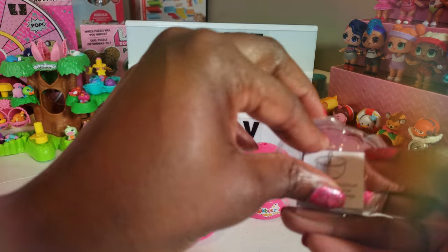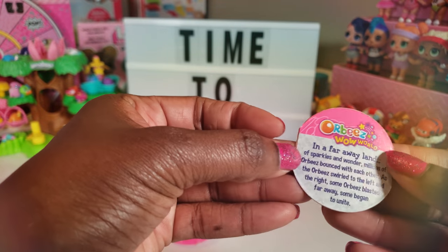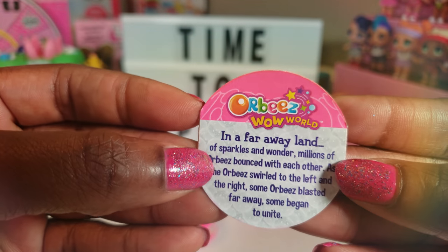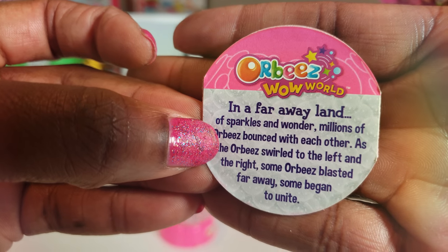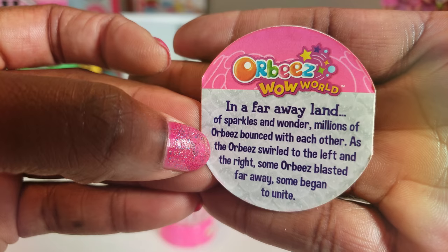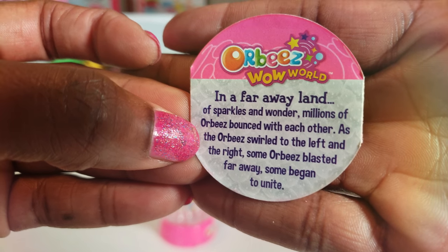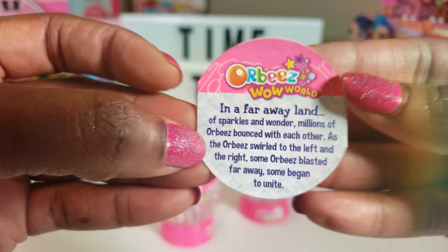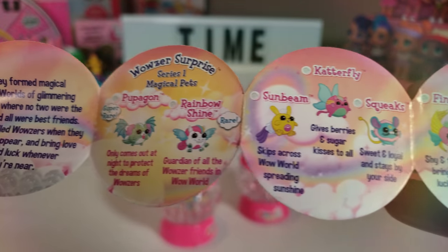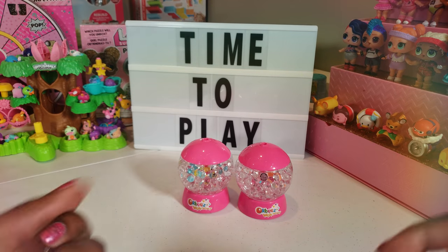So this is our little spin key, and these are the instructions on how it works. This is our collector sheet — it tells us all the different types of magical pets we can get. I love that it says: 'In a far away land of sparkles and wonder, millions of Orbeez bounced with each other as the Orbeez swirled to the left and the right.' There's more you can read about these wonderful Orbeez surprises, which are so cute.